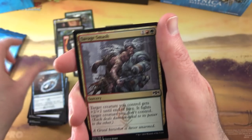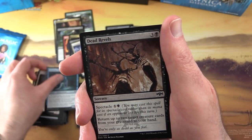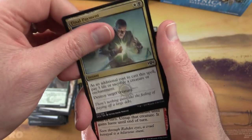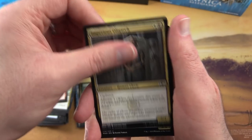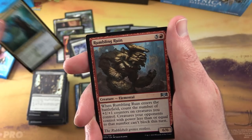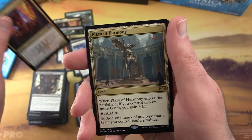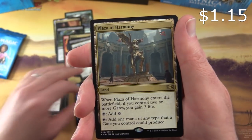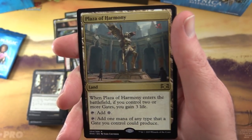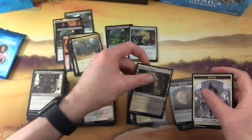Down to the last three packs - things are looking pretty dire here. Next we have Arrester's Admonition, Savage Smash, Twilight Panther, Persistent Petitioners, Dead Revels, Sororiform Hybrid, Final Payment, Act of Treason, Imperious Oligarch, Ill-Gotten Inheritance. Uncommons: Frilled Mystic, Rumbling Ruin, Fireblade Artist. And rare is Plaza of Harmony - land that enters tapped unless you control two or more Gates. If it enters untapped you gain three life. Tap it for one mana of any type that a Gate you control could produce. And an Orzhov Guildgate and a Human Token.